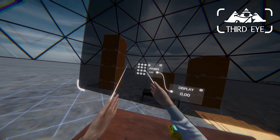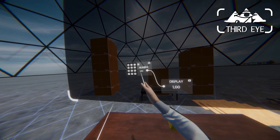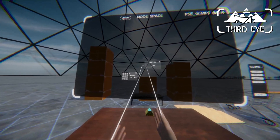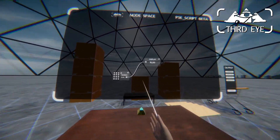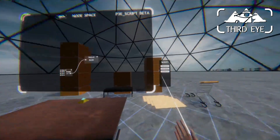Now this connection transfers the value in this node into this node. So this is a number node with a number pad — you click in 1 and now the value is 1. And it will be transferred to the display node, whose only purpose it is to display a value that it receives in the input. And now it says 1 as well. So we have 16 and it says also 16. That's basically how it works — that's just a static number.